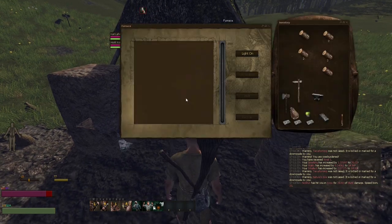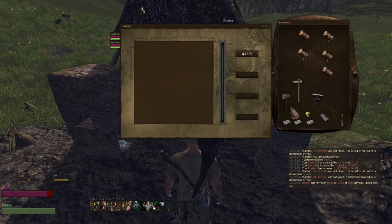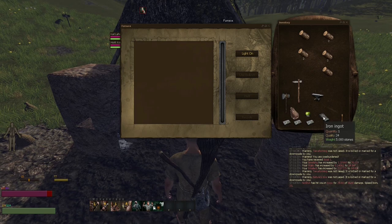After you get the mold, you need to get the iron ores and put the iron and wood into the bellows and the furnace, heat it up, and make eight iron ingots.